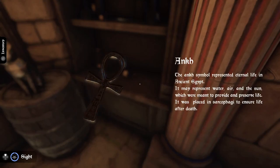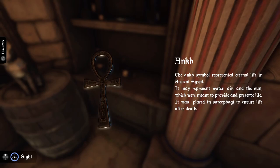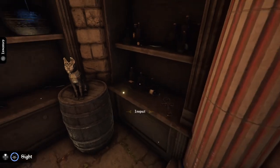The Ankh — however you pronounce it, I'm sorry if it's wrong — the symbol represented eternal life in ancient Egypt. It may represent water, air, and the sun, which were meant to provide and preserve life. It was placed in sarcophagi to ensure life after death. Interesting.